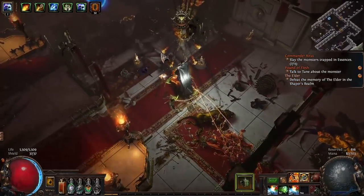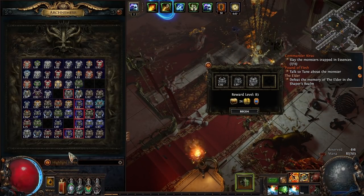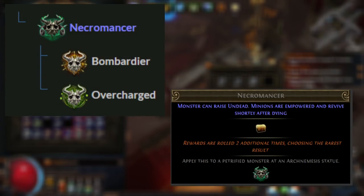Now from here, there are two options. Both are fairly simple recipes from fairly common parts. The first would be Necromancer, which is a generic reward, but they're rolled two additional times and the best result is taken. You could make Necromancer with Bombardier and Overcharged. If you used this, the total rewards would be two generic, scarabs, two currency, and all rewards would be rolled four additional times with the best result taken.